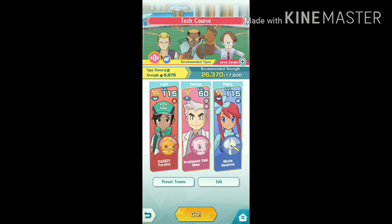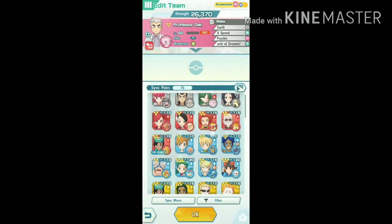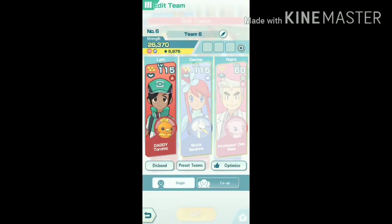These three sync pairs are our team. You should not put Skyla on the side but only in the middle, and then get your gear, although gears are not going to make that much of a change.